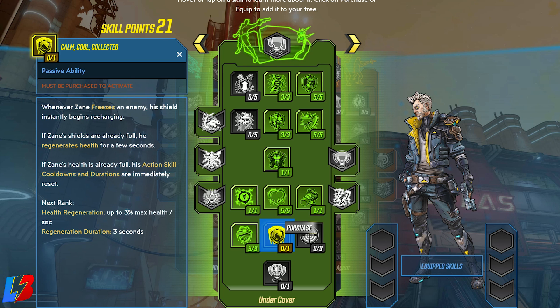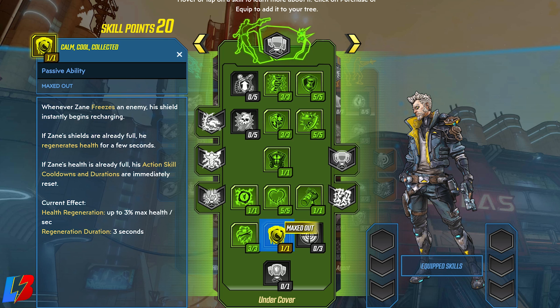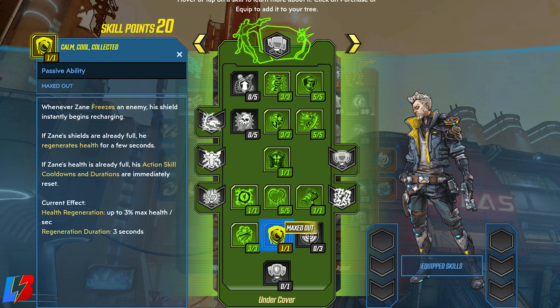Speaking of synergy and cryo, the next one we have is Calm, Cool, and Collective. Whenever Sane freezes an enemy, his shield instantly begins to recharge. If Sane's shields are already full, he regenerates health for a few seconds. If Sane's health is already full, his action skill cooldown and duration are immediately reset. This build is just amazing with the cryo synergy. Once we max this out — which is only one point — our health regeneration goes up to 3% max health per second for a duration of 3 seconds.